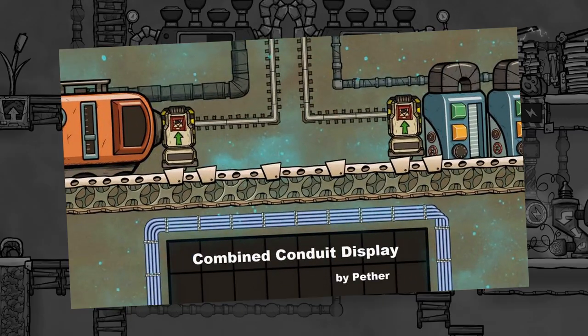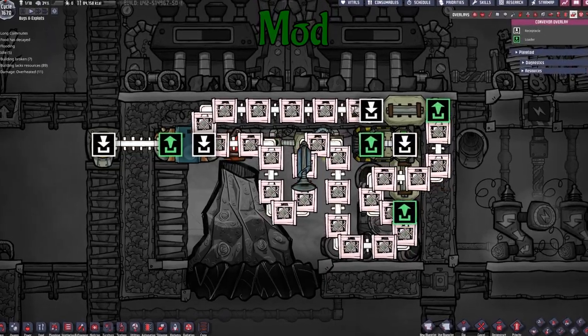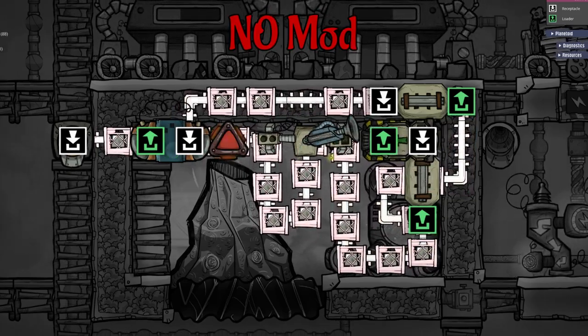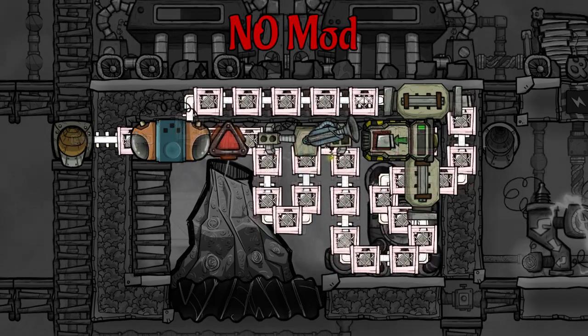Next up is the Combined Conduit Display, made by PetherPG. This mod helps you see more clearly where the conveyor rails are actually going. If you compare this to the base game, buildings obstruct the path of the conveyor rail. Let's check this again in cinematic mode — mod and no mod.